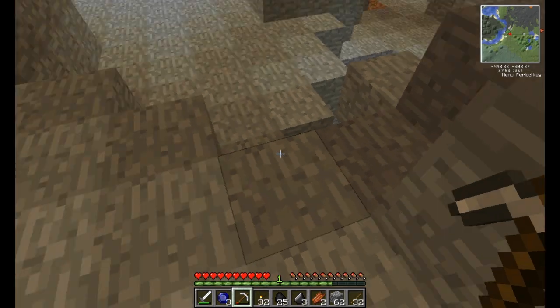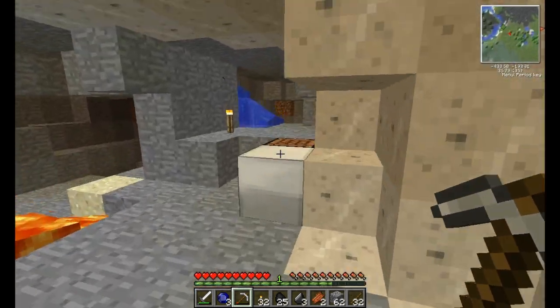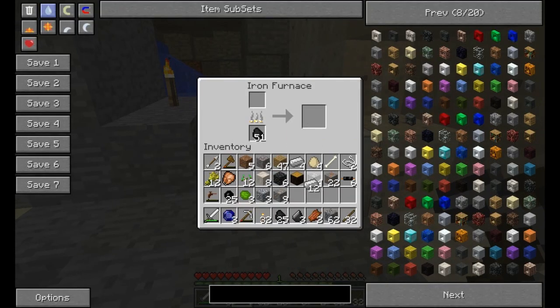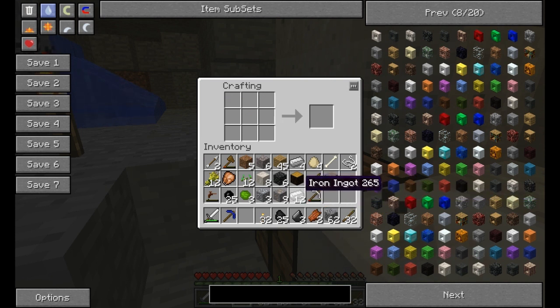I think that was tin. Tin will come in very helpful as well. There we go, smelt some tin. And we will make a sapphire pick, actually, and never use our iron pickaxe again. Yay.